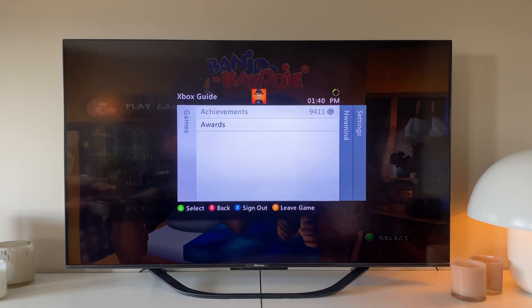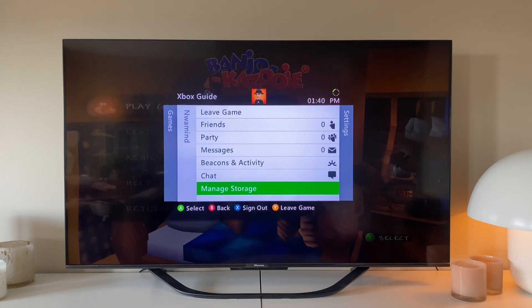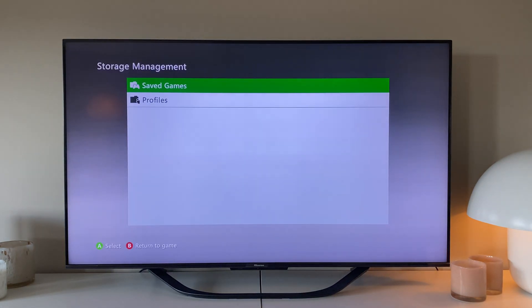This will bring up the classic menu from the Xbox 360 days. In here, in the first tab, we move all the way down and select Manage Storage, followed by a click on the Yes button to agree that we are now leaving the game we just started.